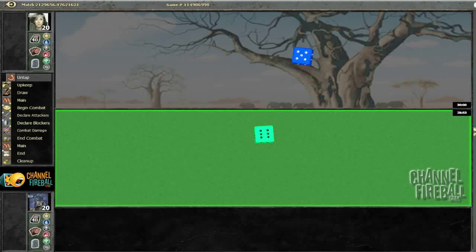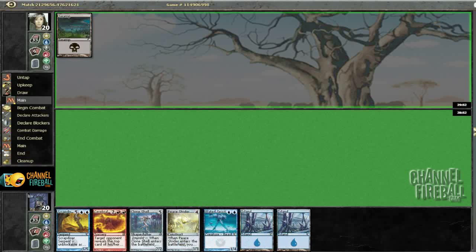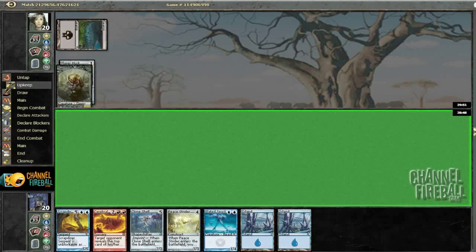Time for round one, and it may come as no surprise, but I'm going to choose to draw first. Look at this hand — this is quite the keeper. I mean, it's a two-lander with a seven-drop, but I've got a Plated Seastrider. That ought to buy me some time. Alright, Flarehusk, that is acceptable.